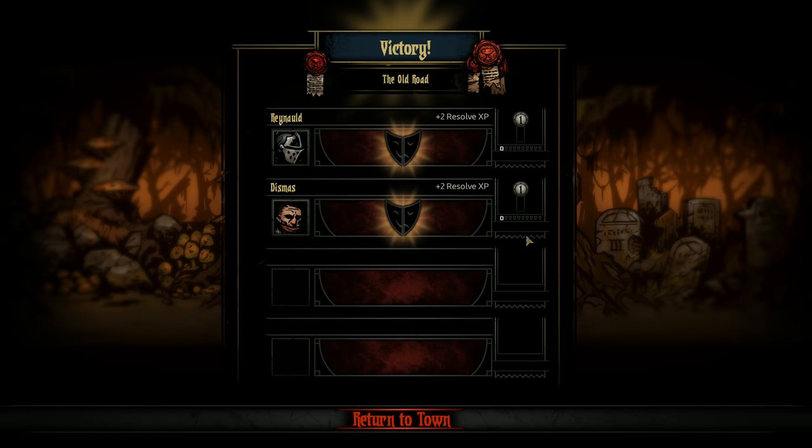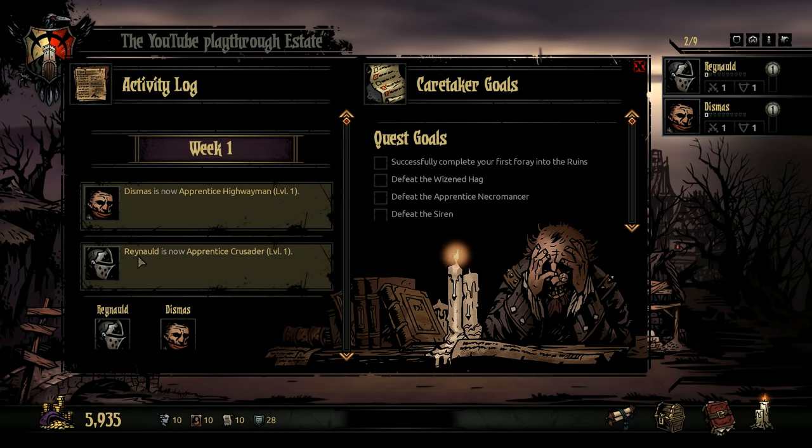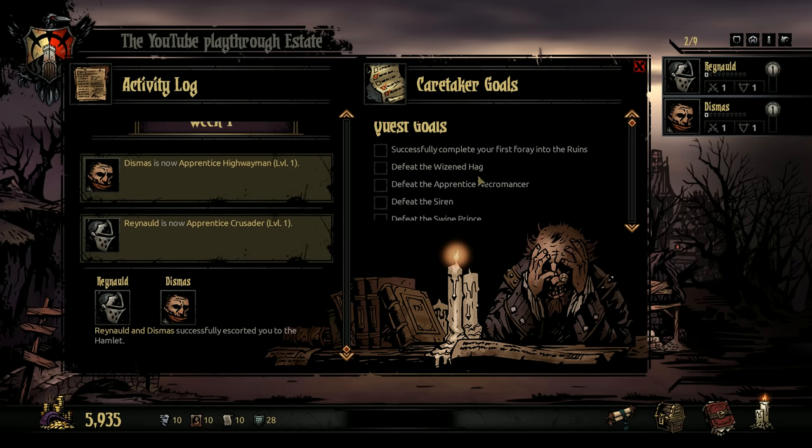Did our characters level up? Yeah, they got to level 1. They got the Hard Noggin ability — plus 15% Stun Resist — and Dud Hitter: minus 3% crit if HP is below 50, but plus 10% damage on range skills. Seems like a fair trade for now. Keep in mind I haven't played Darkest Dungeon in a while, so my knowledge might be a little outdated.